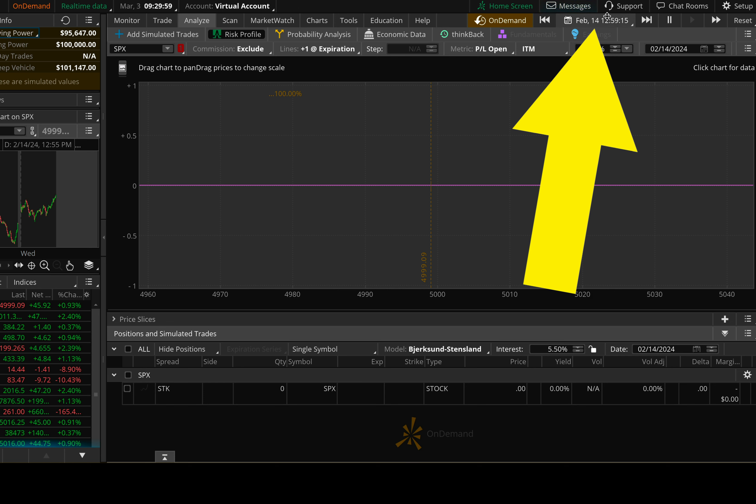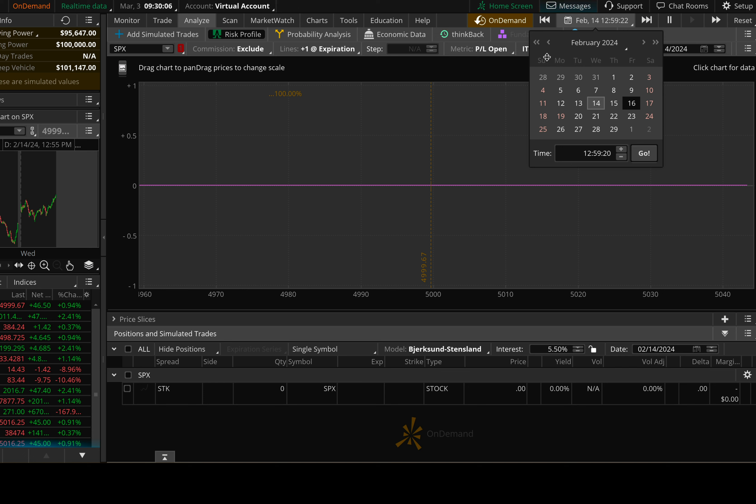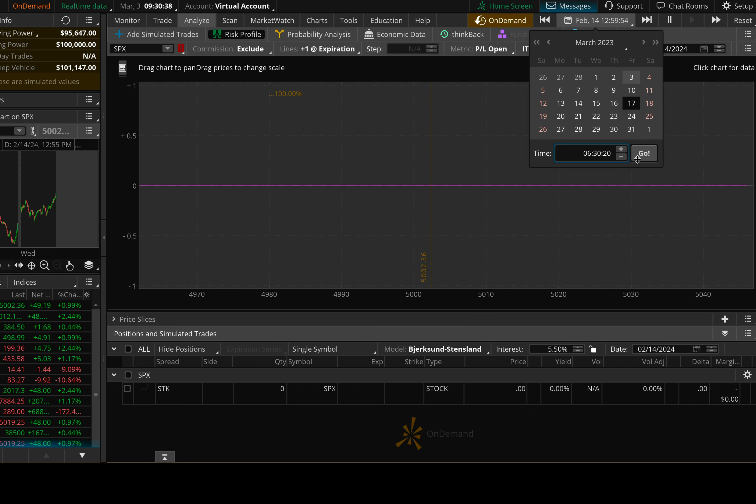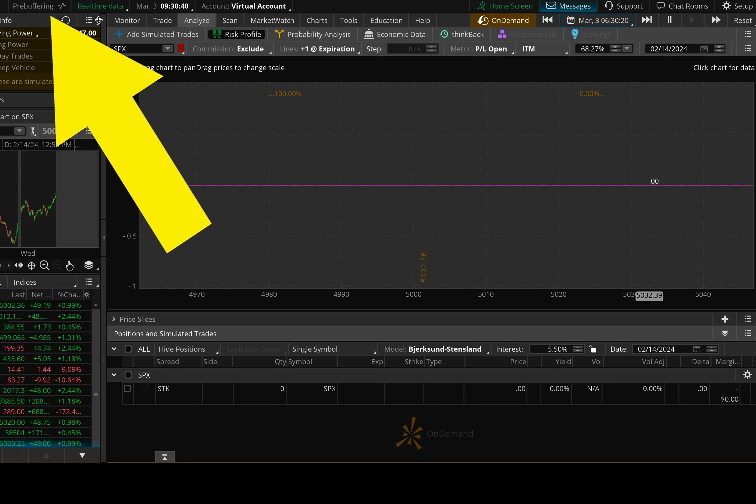Once you're inside On Demand, you have the ability to go back in time. Right here you can see a little calendar — click on it and you can select a date. Let's go back one year: today is March 3rd, 2024, so let's go back to March 3rd, 2023. Select that date, then select the time of day. I'm in California so market open for me is at 6:30. I'll type in 6:30 and hit the Go button.